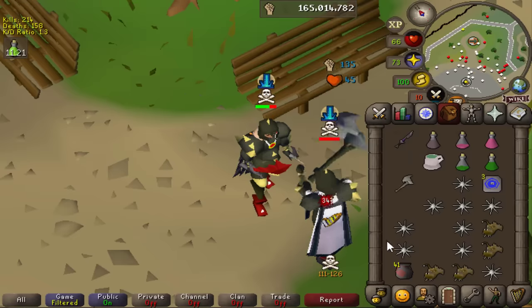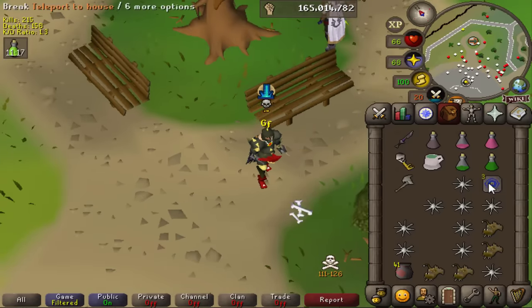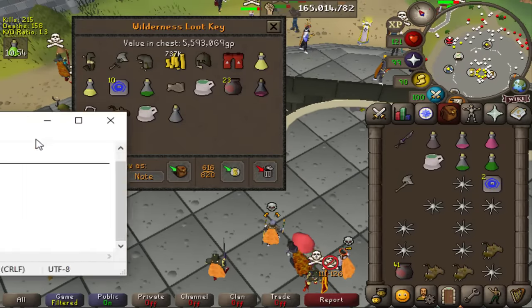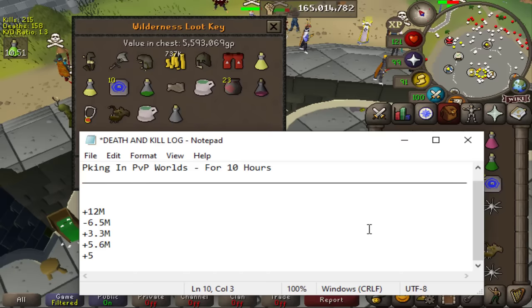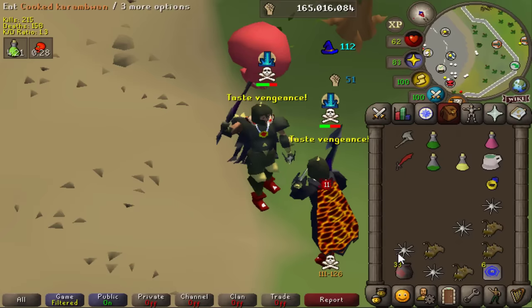Let's go ahead and finish the job - we're gonna axe twice. This guy is one of the very few that does not safe. He was low HP most of the fight and we did manage to get him two times in a row, which means another 5.6 mil loot key, and we'll add that to the notepad. Looks like he was eating antelope - I'm not too sure what he was doing there.